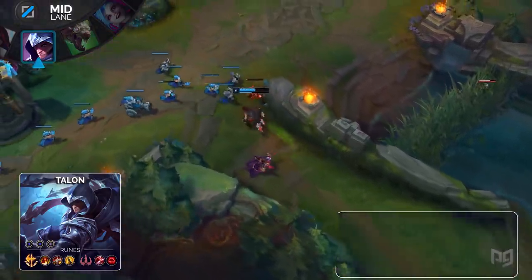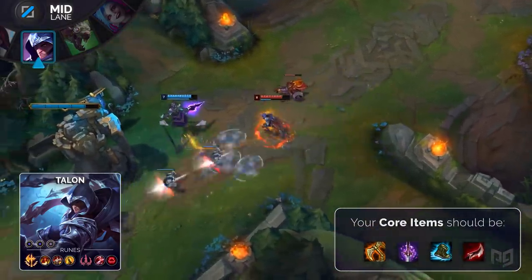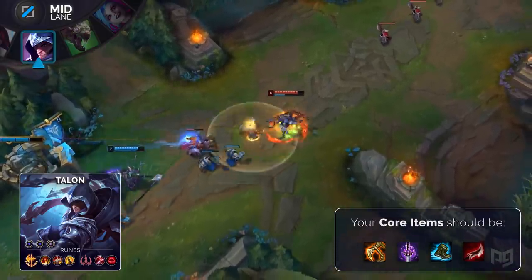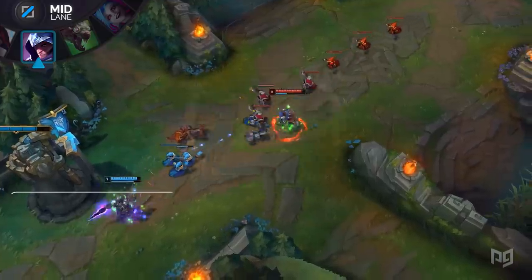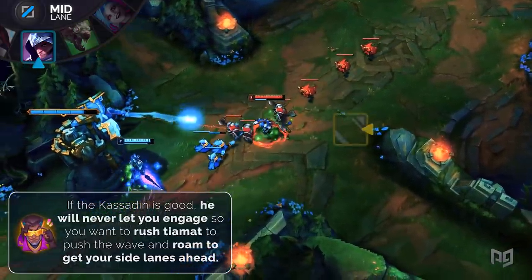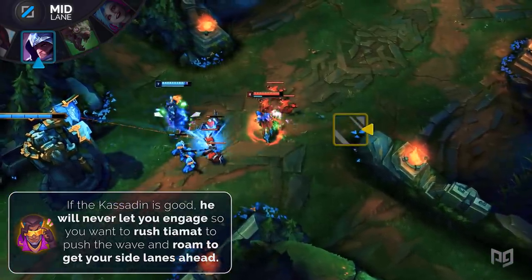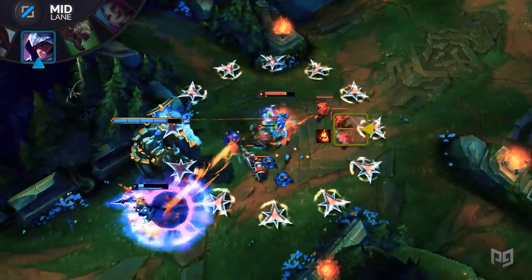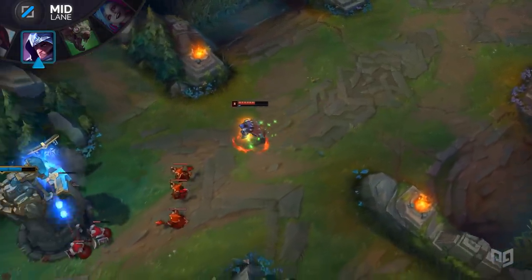Always start lane with a Long Sword and rush into Tiamat. From here purchase Yomuu's, Merc Treads, Duskblade, then build what you like to adapt to the game. The reason you rush Tiamat is because Kassadin will never walk up and trade with you, giving you the opportunity to simply push out the wave with your W and Tiamat and then roam to side lanes. Just remember Kassadin may eventually reach his late game power spike at level 16, so look to get all your teammates ahead and end the game before 30 minutes.